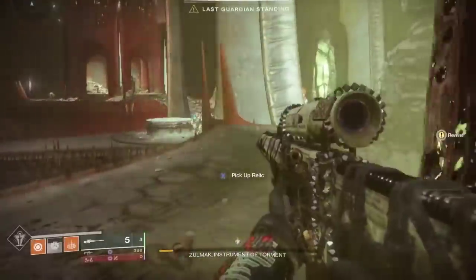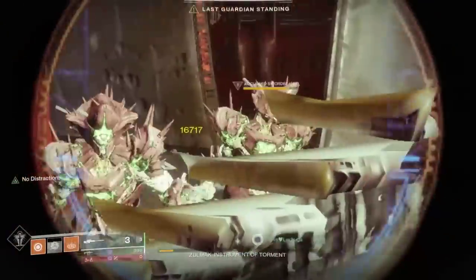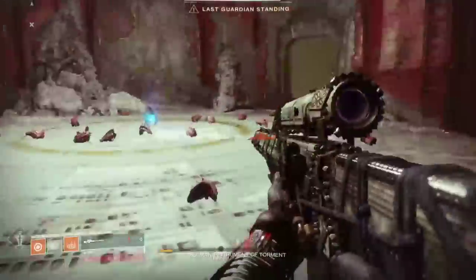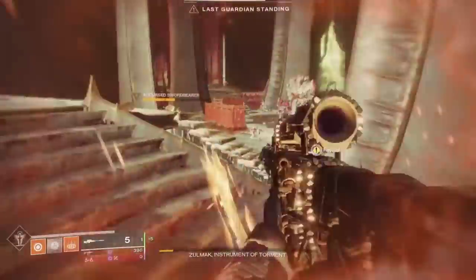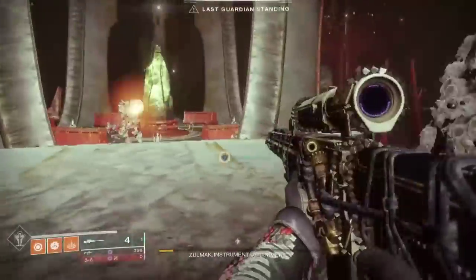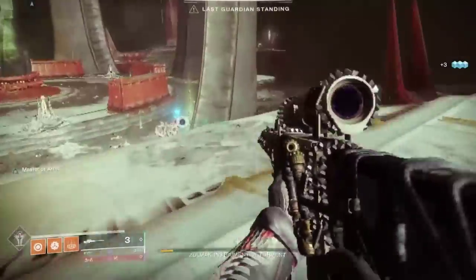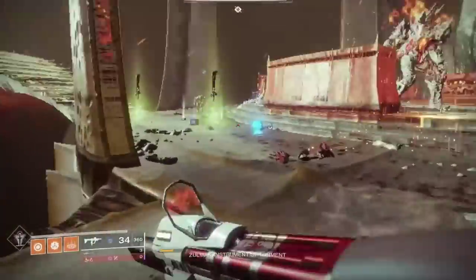Sword bearers don't really come back to those corners, so you might only deal with a couple of Thrall. Juggling the swords is very important, and if you're two-manning it, always have both people carrying a sword or at least aware of where swords or sword bearers are spawning. This wasn't a particularly difficult boss encounter mechanically, but it was very long. We used Well of Radiance and a Bubble to double-stack buffs, switching back and forth. The trickiest part is going through three deposits before each damage phase, and you must be within the inner circle to deal damage.